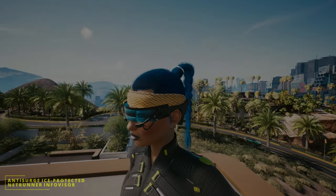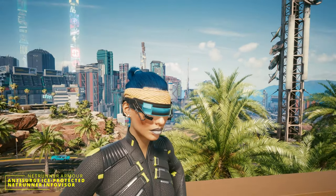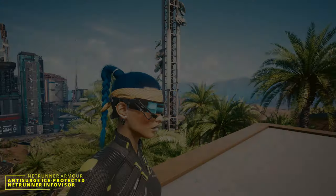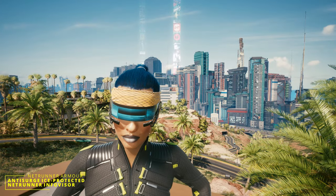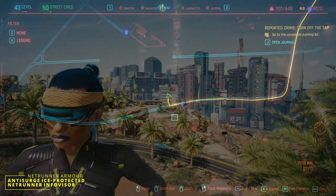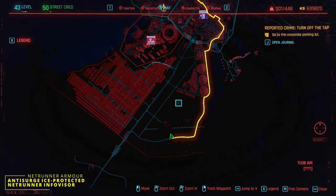The first item we're going to be looking at is the anti-surge ice protected Netrunner info visor. It looks really cool — it has like an animation on the front of it. The location is in the very south of the Badlands, and there is a fast travel point right next to it.